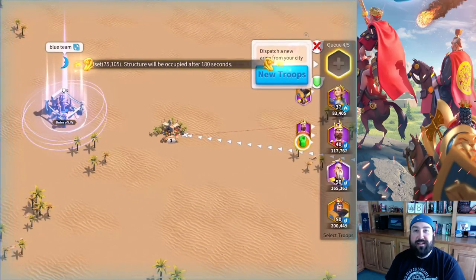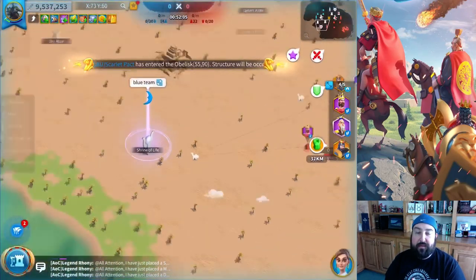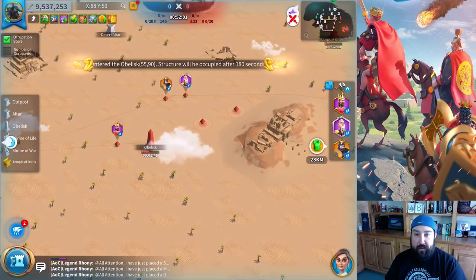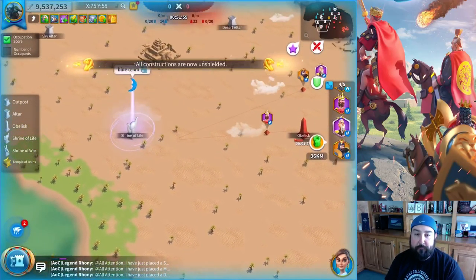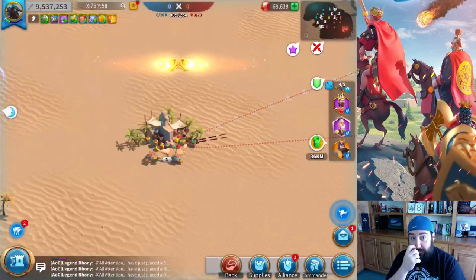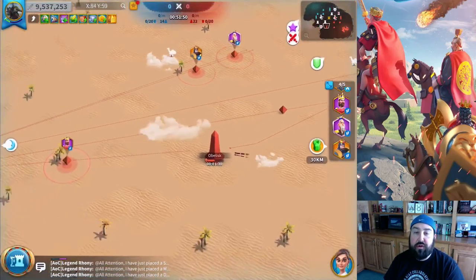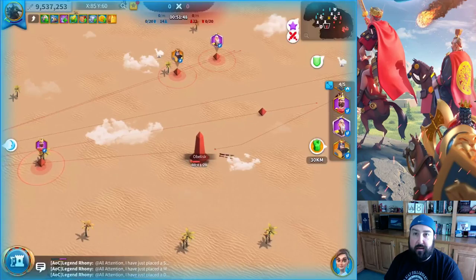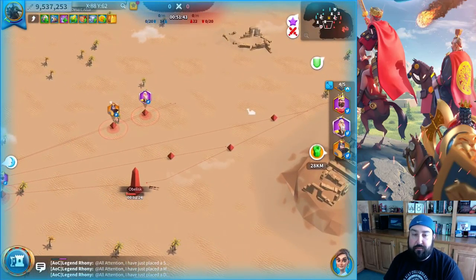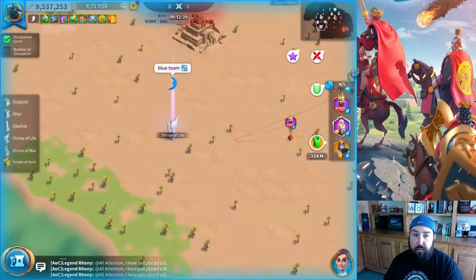I grabbed it and I'm like, oh crap, what do I do? So I grabbed it and just started bringing it back to our side of the base, because I knew it was going to be somewhere towards our side, and then I found out it was to the war camp or the outpost. Now, when you capture the Ark of Osiris, the troop speed goes way down. You start crawling. Whenever you grab it, your troop speed is a crawl to bring it back to your war camp.